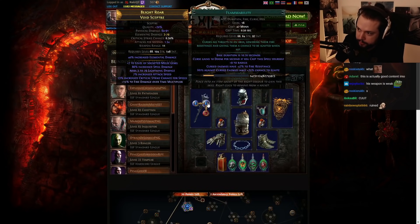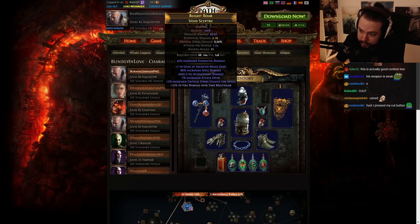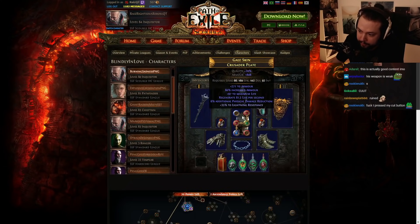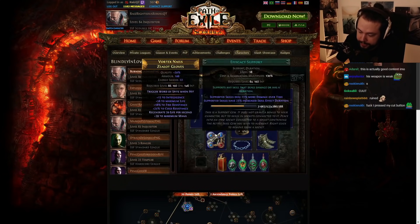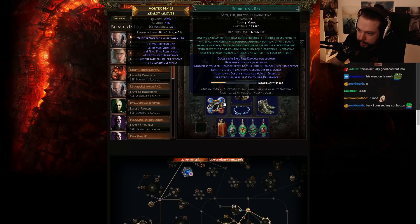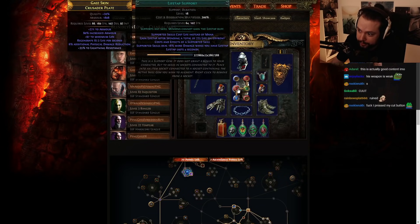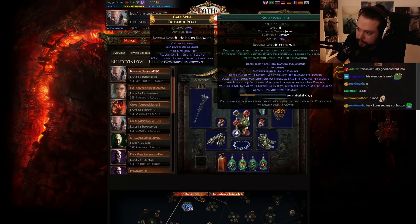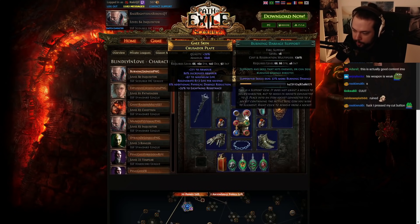Another thing that is very important for damage for Righteous Fire is obviously the amount of HP that you're going to have, but also the sockets. You can see that you've got Flammability, Life Tap, Flame Dash — makes sense. You don't really get a whole lot of mana, and you really have to use that Life Tap. Life Tap, especially if you have more than a 4-link, or especially a 6-link, because Life Tap is going to be one of your links. And unfortunately, that's one of the problems this player is running into — using Righteous Fire, Life Tap, Swift Affliction, and Burning Damage.